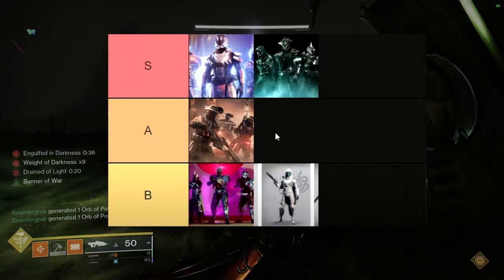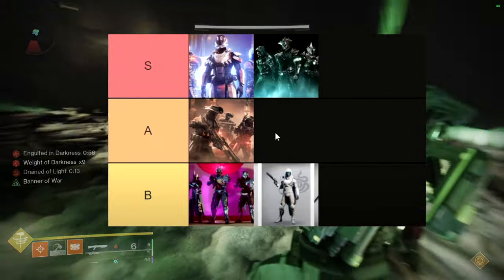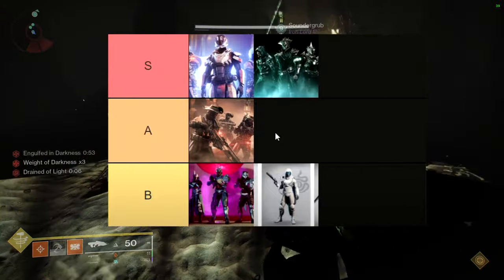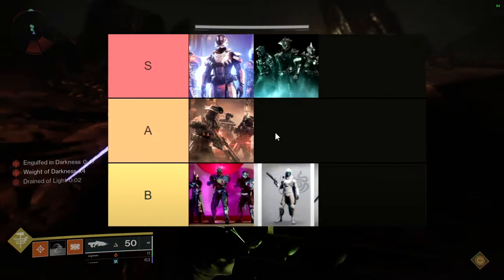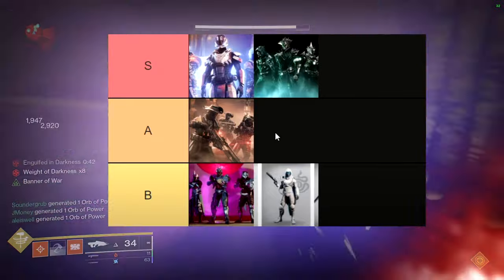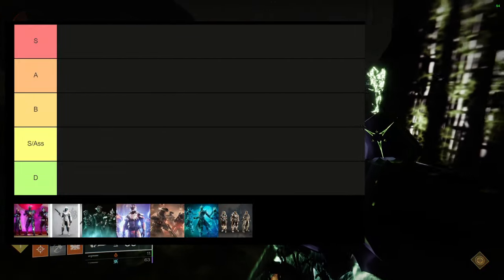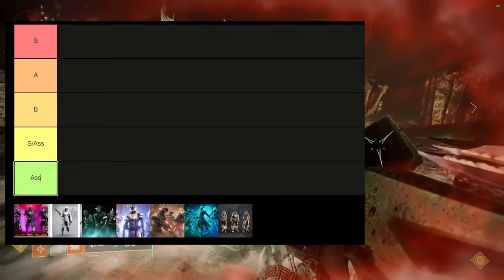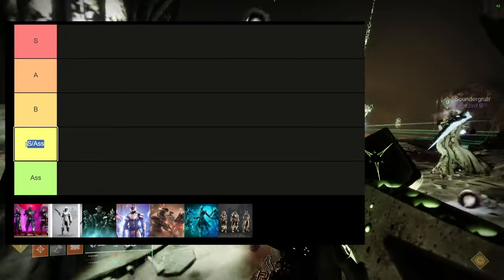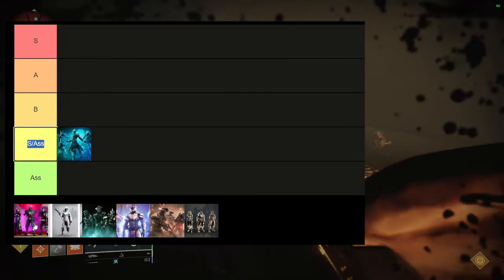Let me show you the old tier list first. I had Duality at S tier and I feel comfortable with that. The one I don't feel comfortable with is Grasp of Avarice. Looking back, I also don't feel comfortable having Spire of the Watcher armor at A tier. The new layout has S tier, A, B, S-slash-Ass, and D.